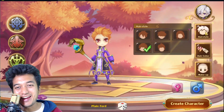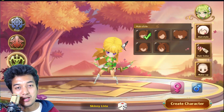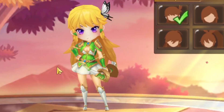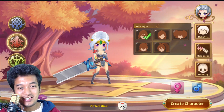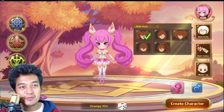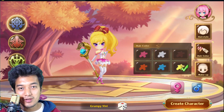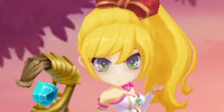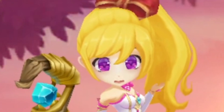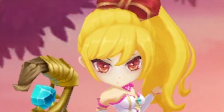Oh man, that is so creepy. You can actually go with the female version of every class — whether it be the mage, swordsman, or archer. The archer looks pretty cool as well. This character kind of reminds me of a certain character from Summoner's War because of the 3D character design. I'm gonna go with the female mage, select this hairstyle, go with yellow hair color, and pick this makeup. Okay, I think that's much better.